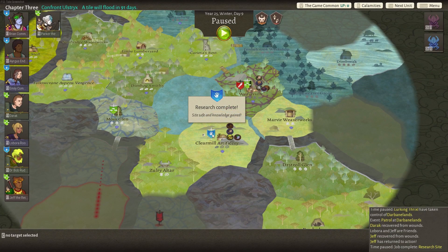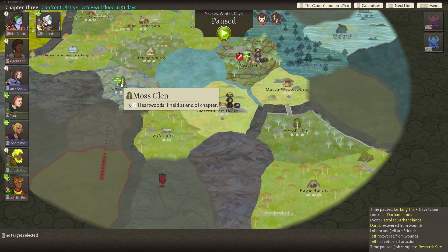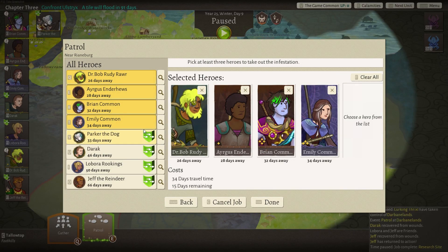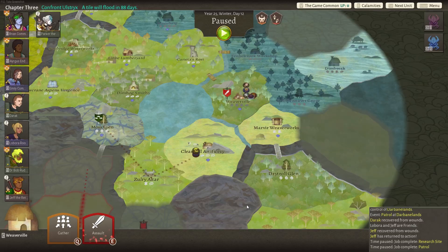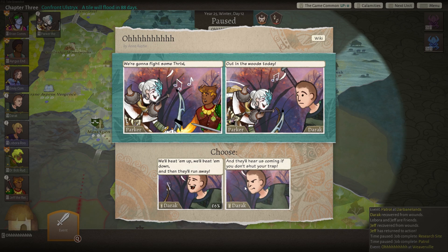Let's go finish this off — research is complete, good. Spell threads good, and extra speed. We already have two things here. I'll give it to Argus — why not? It's kind of crappy to be honest. Do we need to go clear out this infestation, or do we want to go for the fight? I think I need five for this fight — let's go ahead and move you guys. Clear it out, and this should be four versus a level three. Hopefully we should be fine on this fight.